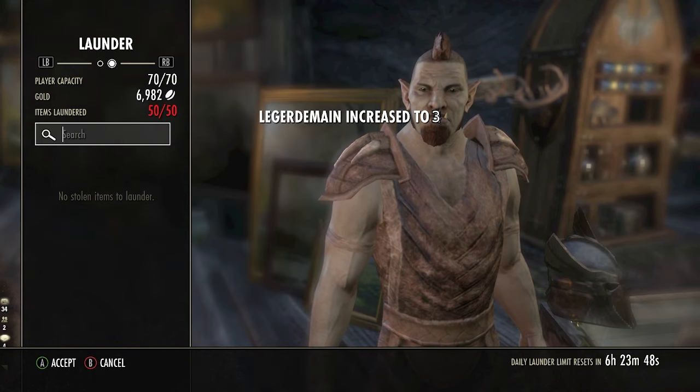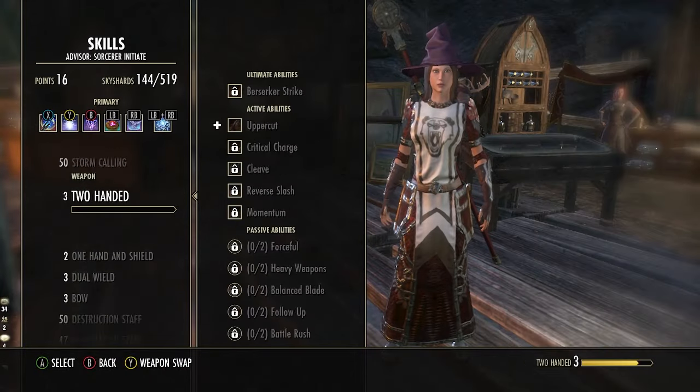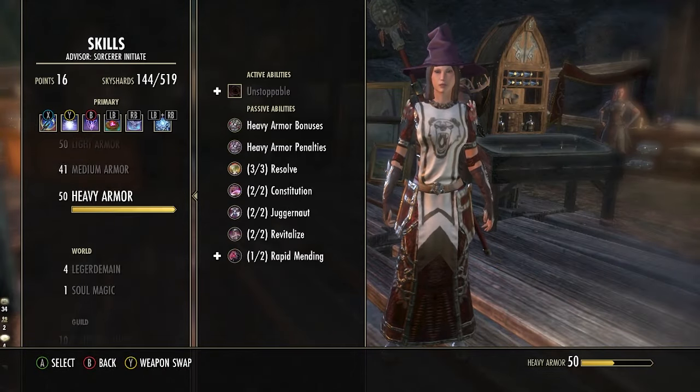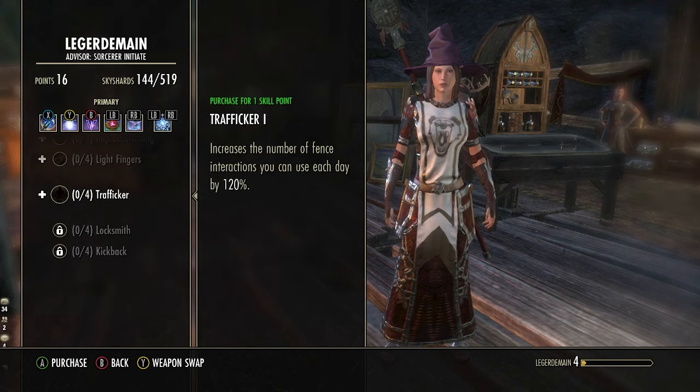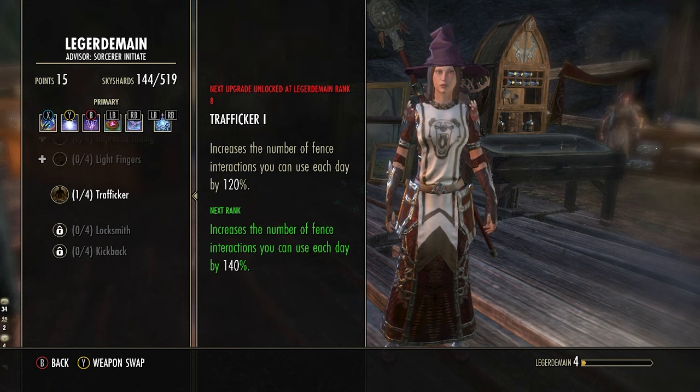Continue to do this until your Ledgerman is Level 3. At Level 3, you will want to put a point in Trafficker, which will increase the amount of fenced transactions per day by 120%. This will allow us to launder 110 items per day instead of the original 50.